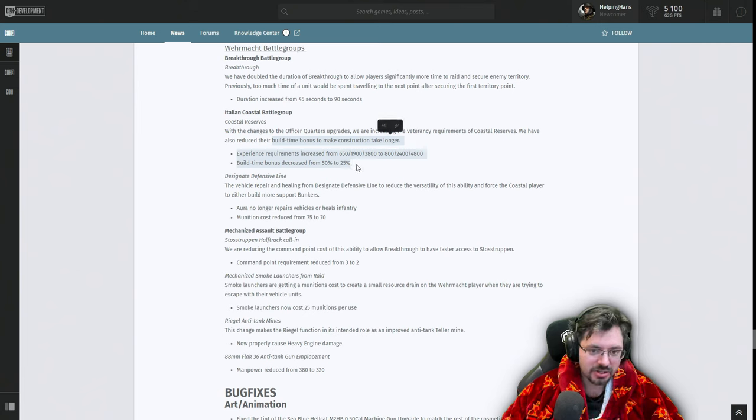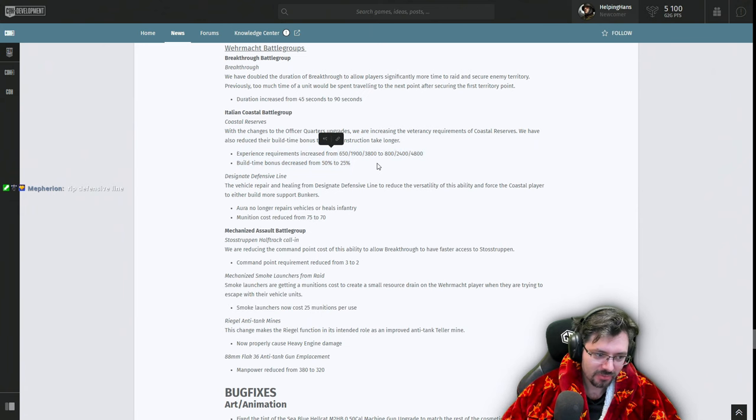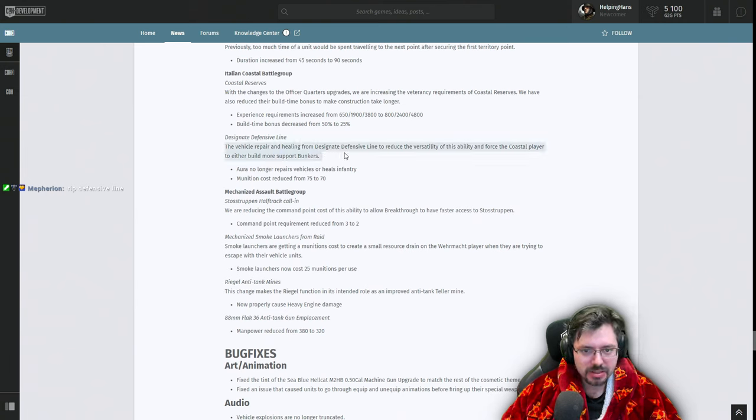Coastal Reserves: with the Officer Quarters change, veterancy requirements have been increased and build time bonus reduced to make the structures take longer to build. So mines are going to take longer to build, sandbags are going to take longer — there will likely still be mine spam but it won't happen as quickly. The Defensive Line ability no longer repairs vehicles or heals infantry; munitions cost has been reduced to 70–75. I never normally went for that ability anyway, but now I really can't see why you would use it.